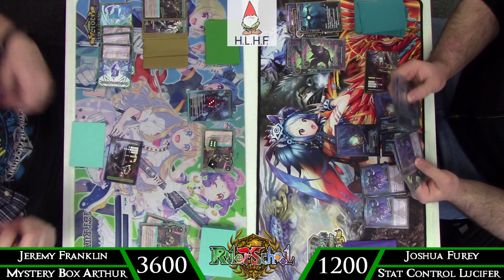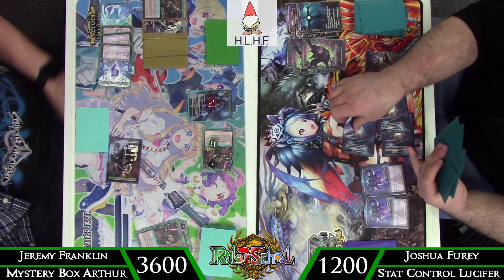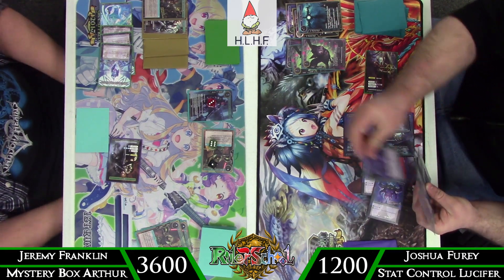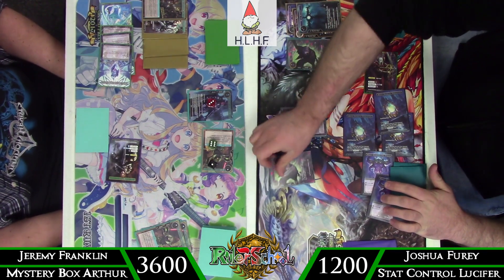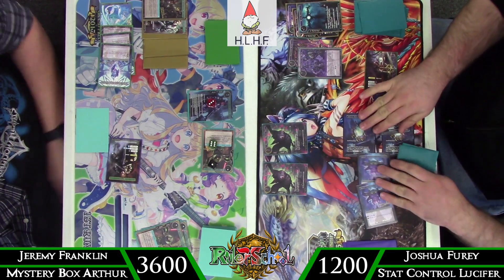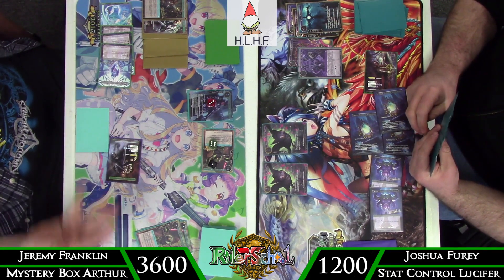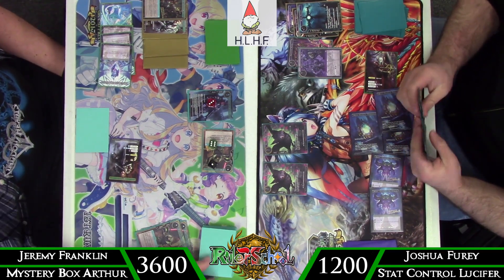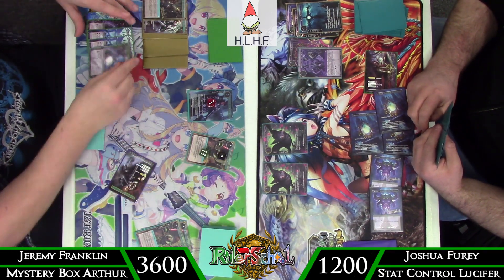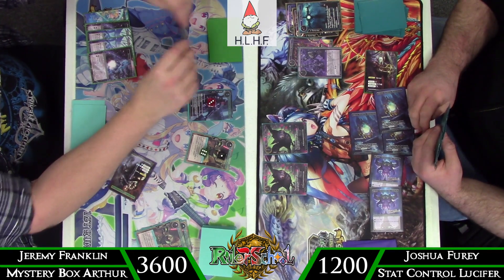I still have access to the board wipe if needed. With just Lancelot and the Mechanized Knight threatening lethal on board, we see the March of the Undead bringing back the two Rays. Ultimately that's not going to save him, because I can just swing with the Mechanized Knight for 12 damage and use counters from Lancelot to kill whatever he's going to block with. 12 damage is going to go through. The deck does run Life Severing Blade — it's unfortunate I just didn't draw into it.